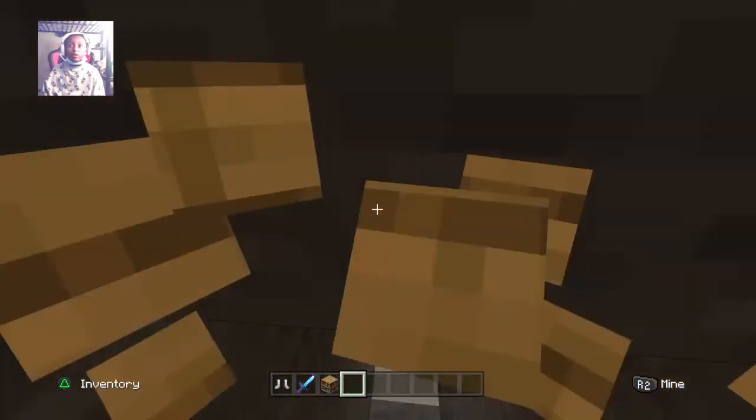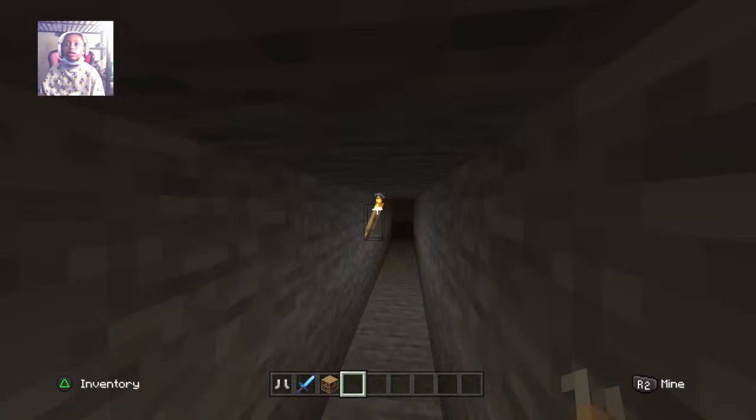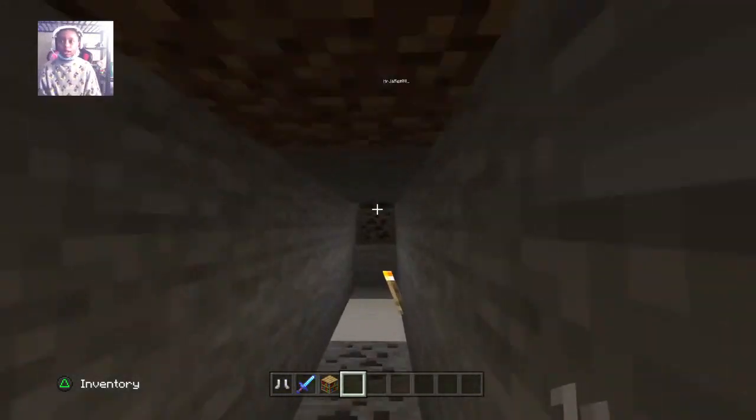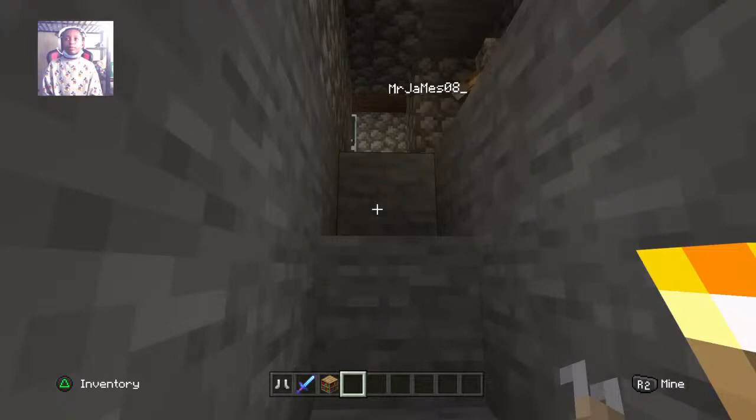Okay now we know why. So now we're gonna go down here — this is our mine that we use to get around and gain materials and stuff like that. You know, that's usually what mines are for.